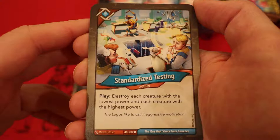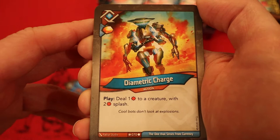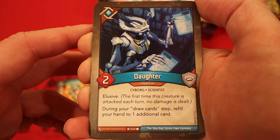Standardized Testing: destroy each creature with the lowest power and each creature with the highest power. Everett's in Principle: each player loses half their amber, rounding down the loss, gain one chain. Diametric Charge — Amber, have you play it. Deal one damage to a creature with a two-damage splash. Daughter — two power, elusive. During your draw-a-card step, draw one additional card. Great card to see as always.